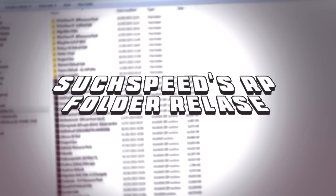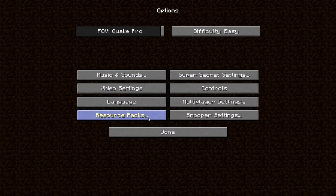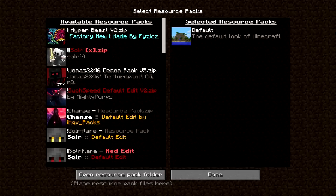I've got quite a few as you can probably guess. We've just got the default pack loaded up here and I'm on 1.7.2. If we click Options we've got Resource Packs. So yeah, this is the pack and the download will be down in the description. This is all my packs, but one of these won't be in it — this one, Hyper Beast V2. This won't be in it because I literally downloaded it like 5 minutes ago and the download for all my other packs I made last night.